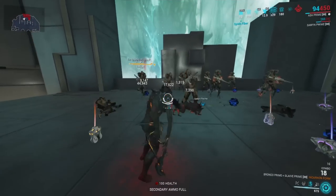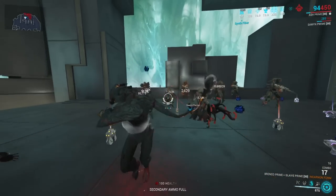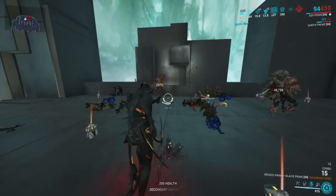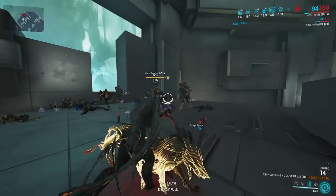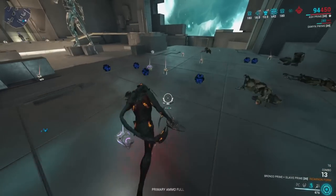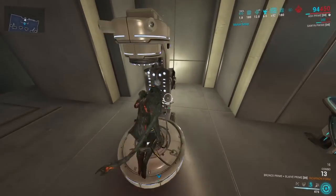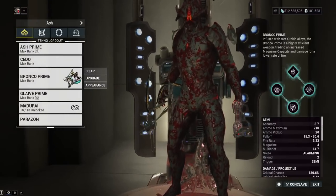There's a mod in this game called Hemorrhage which makes it so that whenever you proc impact status, it will sometimes become a slash status too. As you can see, we're already getting million-plus slash proc damage with this build — and this is before throwing on every multiplier we can jam on it. This is a steel path build showing serious damage; I was one-shotting level 9999 Eximus enemies with this weapon in one bullet.